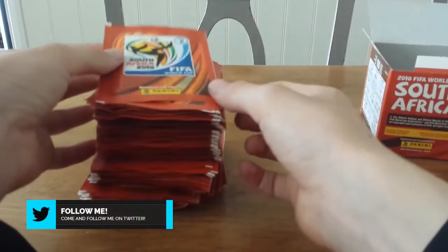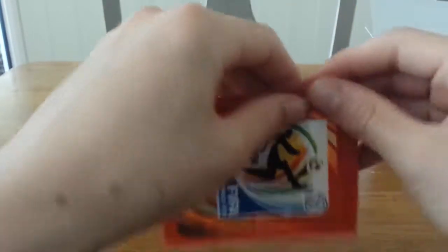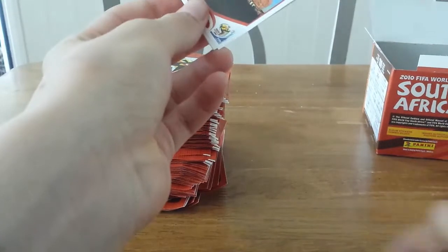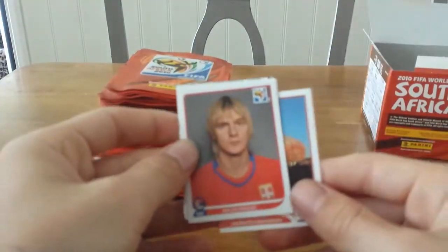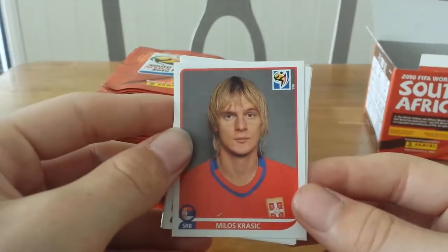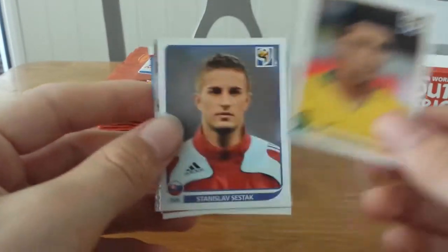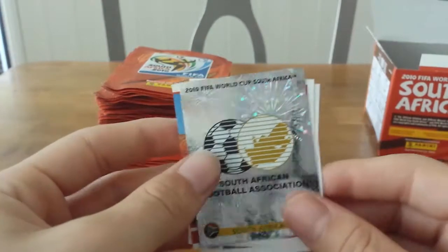So the first pack here — let's open this. Not really any card is rare, so we get the stadium, we get Milos Kratič, we get Andres Santos, Stanislavič Šetak, we get the South Africa logo, and that's the first pack there.